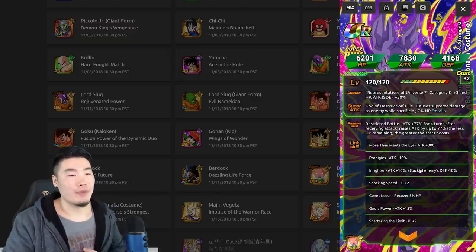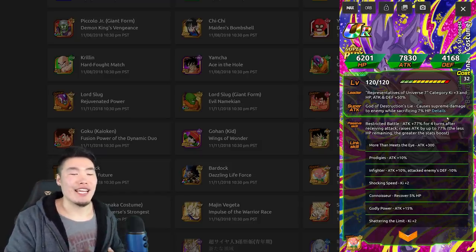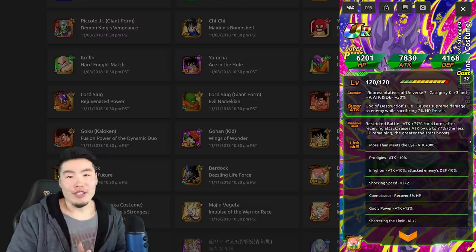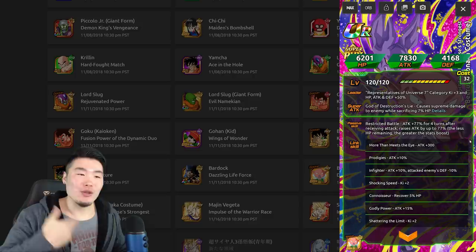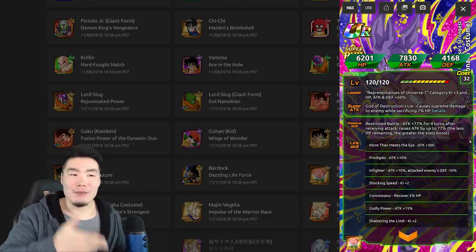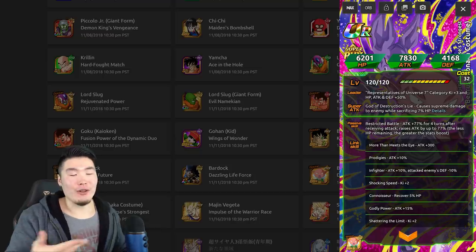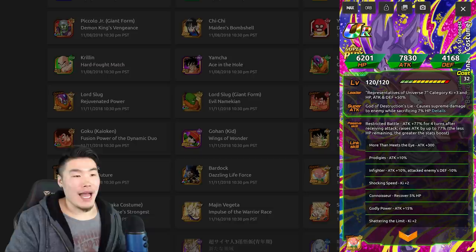Ki plus 3, HP Attack and Defense plus 50%. His super attack is God of Destruction's Lie — causes supreme damage to the enemy while sacrificing 7% HP. So that's awful. If he had an immense damage multiplier and you lost some HP while using it, sure, I'd take that. But this guy has a supreme damage multiplier and he loses HP. That's pretty bad. For his passive though — it's actually solid. Destined Battle.